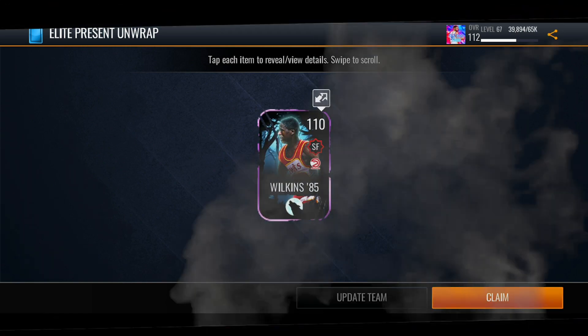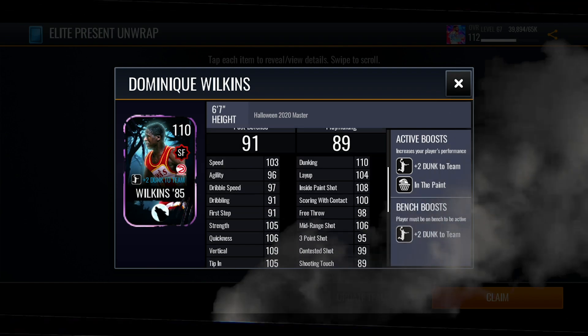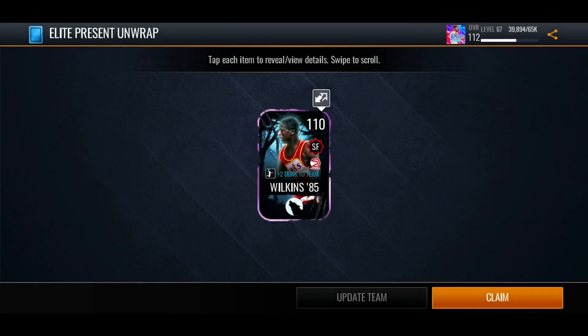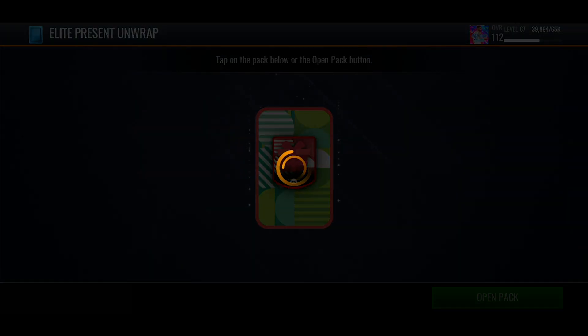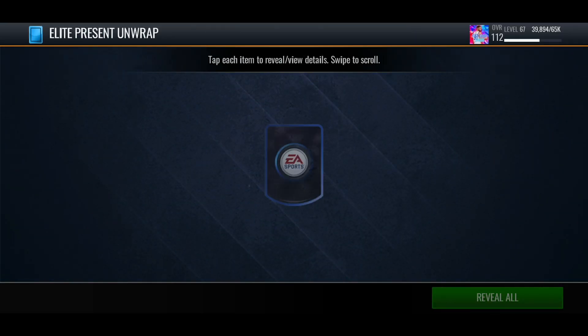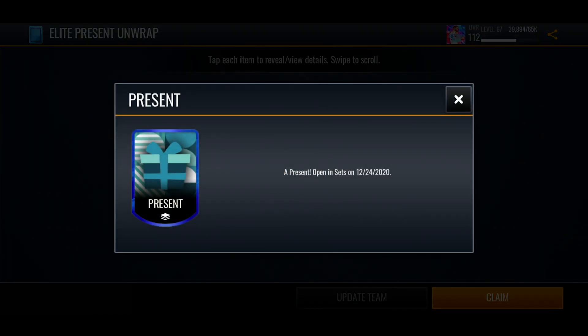We get a 110 Wilkins from the Halloween promo! I might put him up on the auction house because a lot of people have been trying to buy the Halloween players since they quick sell for so much. I remember getting him — I might have done a video on him — but yeah, they quick sell for quite a lot. We also get a platinum present, which is pretty good.